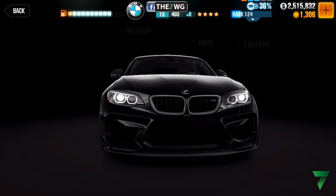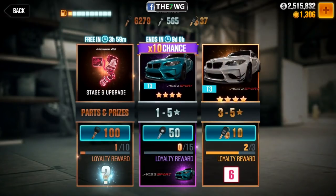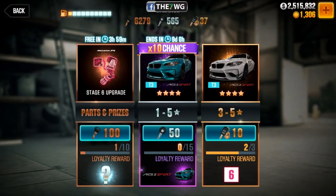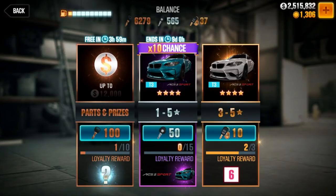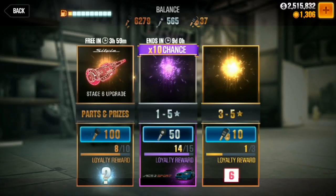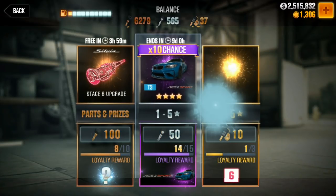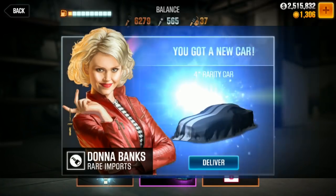Now after you collect your free crates, what you're gonna want to do is go back into Rare Imports, which you can access either from here or from the regular screen. Once you're in Rare Imports, I'm gonna play a video that was sent to me — just pay attention to what you need to do here. As soon as the car starts coming out, that's when you're gonna want to go ahead and press the silver crate — kind of like the same trick as the previous one.